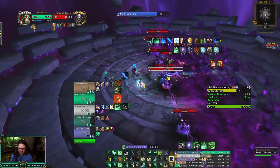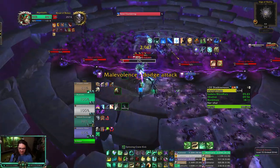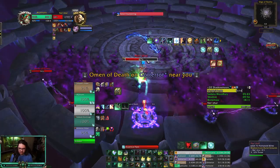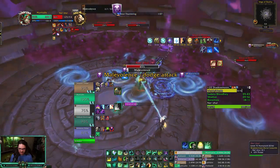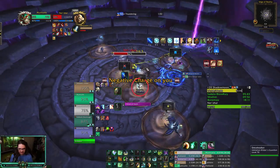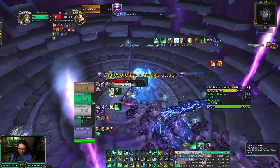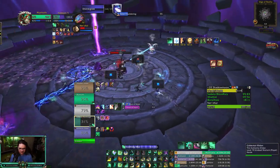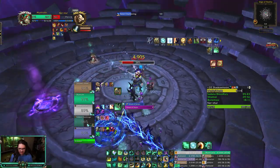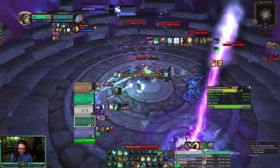Throwing instant Vivify out, Spinning Crane Kick so I get instant Enveloping Mist — we gotta pick one. Todd, todd, todd — yes! Good. It's getting a little scary — I always feel like this boss gets a little dicey towards the end. We're gonna keep our cool — it's a 20, it's a big one. Throwing Enveloping Mist on the Dragon, Essence Font out. Six-stack Shayloon's Gift — I lied, we need it right now. Going for it — we got Haste, really good.